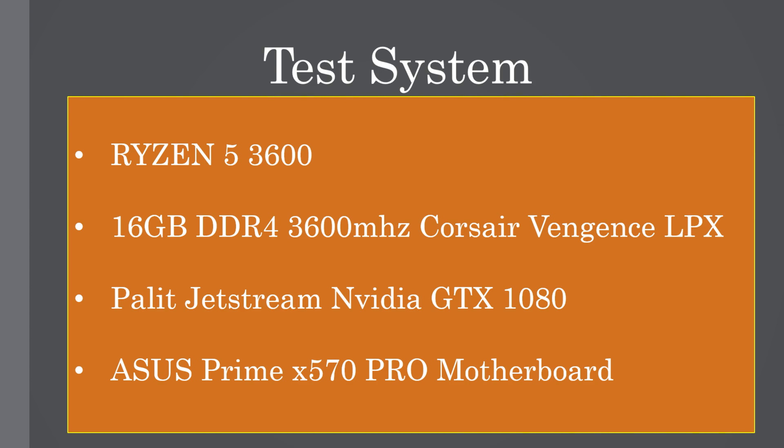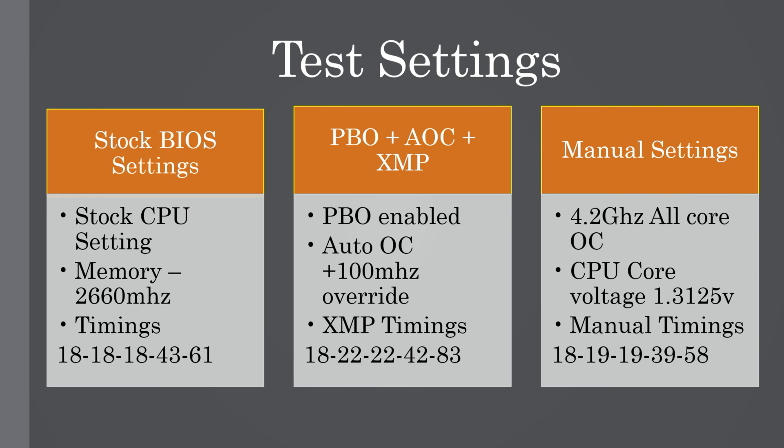The X570 Pro is probably a bit of overkill for the Ryzen 5 3600, but I've left myself lots of room for upgrades in the future — maybe a 3900X or even a 4900X. These are the test settings I used for the benchmarks: stock BIOS settings (if you built a PC and did nothing in the BIOS), then PBO plus Auto OC plus XMP, otherwise known as DOCP.